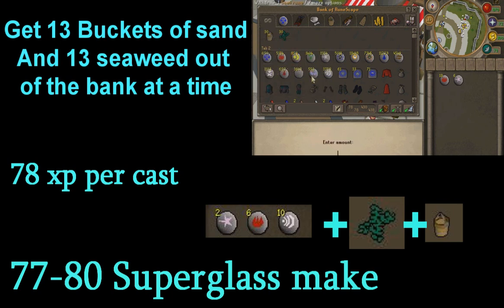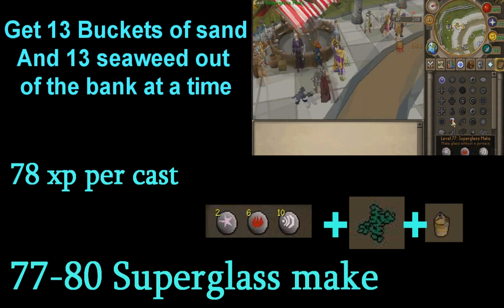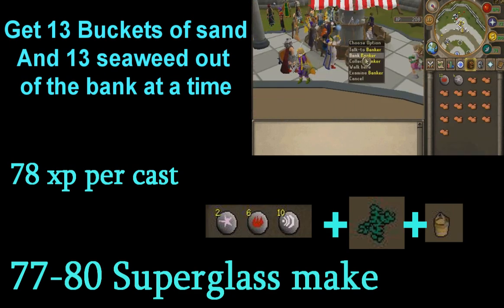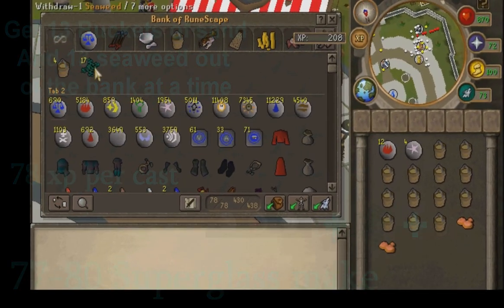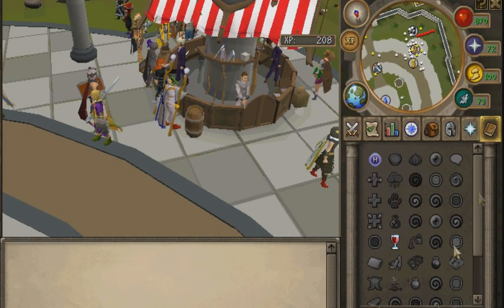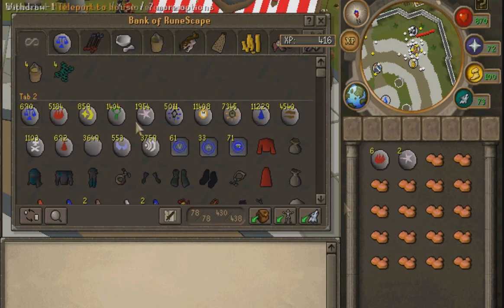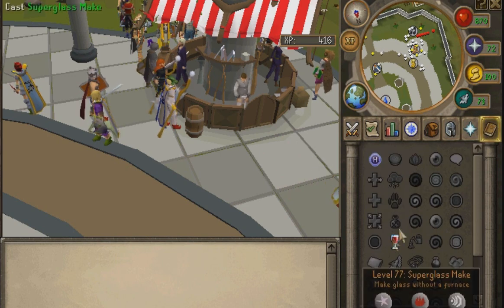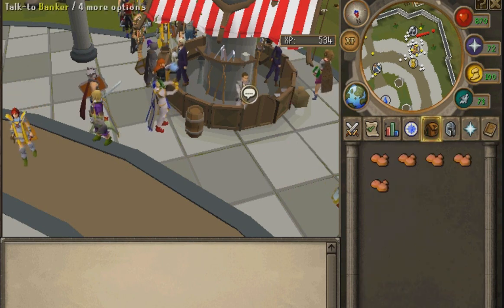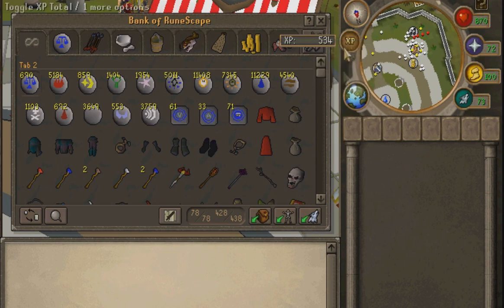77 through 80 is super glass make — you get 78 XP per cast. You need two astral runes, six fire runes, and ten air runes. You want to take out 13 sand and 13 seaweed, and it makes molten glass. You need one bucket of sand and one bucket of seaweed plus the runes, then just cast the spell and it does it automatically. Sometimes you can make cash from this but you need to check the GE prices.